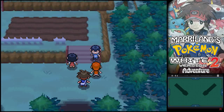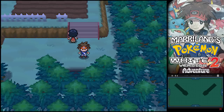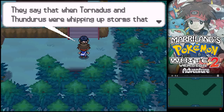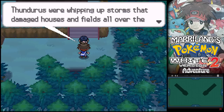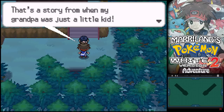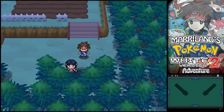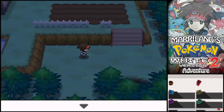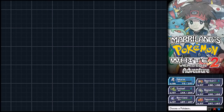They say that when Tornadus and Thundurus were whipping up storms that damaged houses and fields all over the Unova region, Landorus made them stop. That's a story from when my grandpa was just a little kid. Cool story, sis. I'm gonna send out Sakurai — oh, he's already out. How convenient.